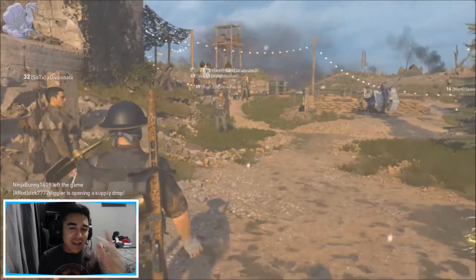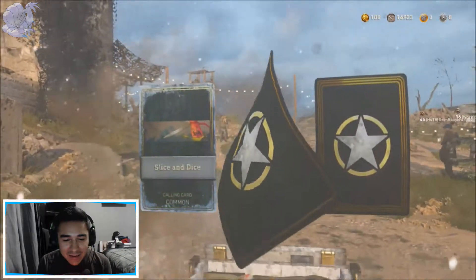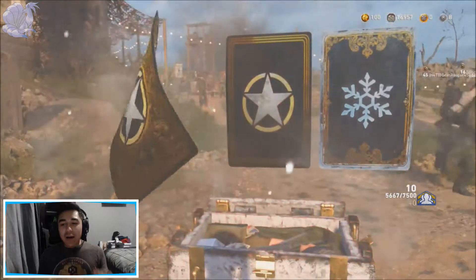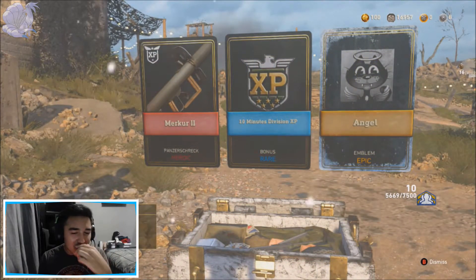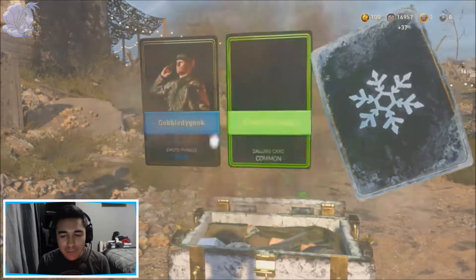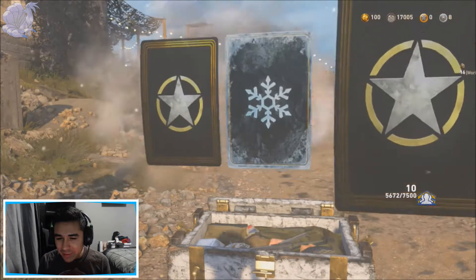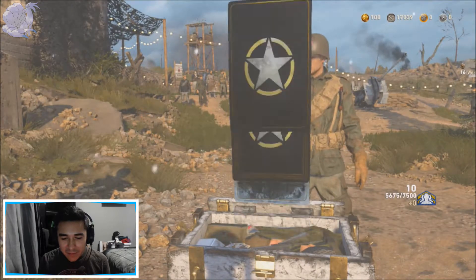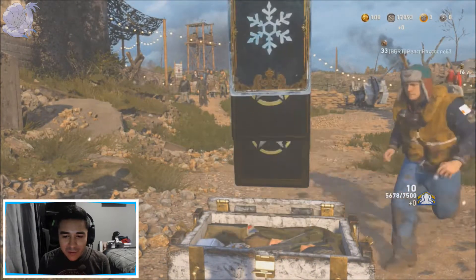Now, last but not least, the 10 Winter Siege Supply Drops. Let's hope I get a variant of one of the new weapons because I really do need that variant. Oh my god! Heroic and an Epic! Just the Merker 2, but the Panzer Strike variants are broken — I don't know if they're fixed now. I've been away from Call of Duty for a pretty long time. Am I getting Social Score just for opening these Supply Drops up? I don't think I am. And this guy's in my freaking face while I'm opening Supply Drops — sometimes I don't like that because what if I get a good variant?